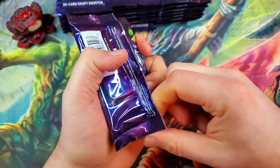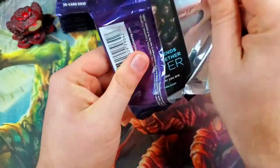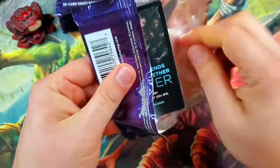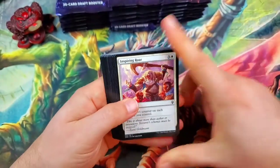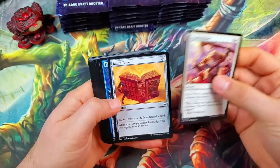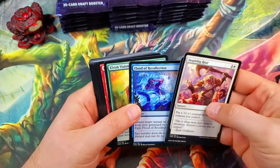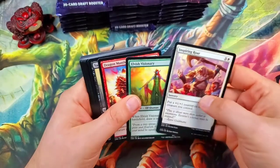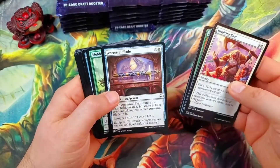Hopefully we can pull a Mana Drain or a Jeweled Lotus — that's what we're looking for, the big dogs. There are going to be some commons and uncommons in here that are also decent, so we'll be looking out for those. These definitely feel different from the collector booster cards.